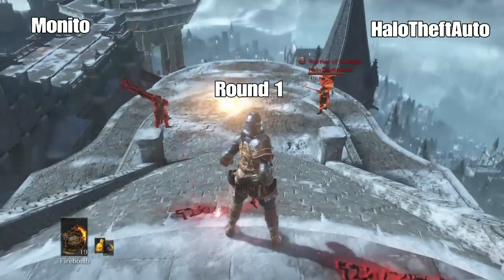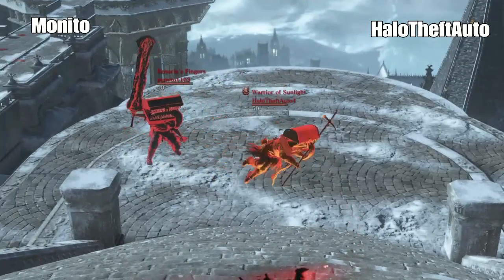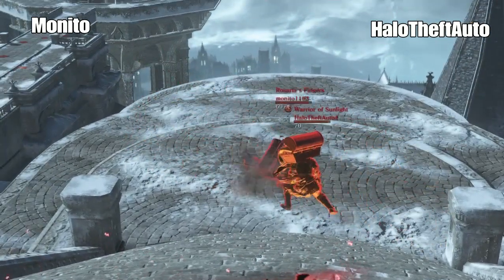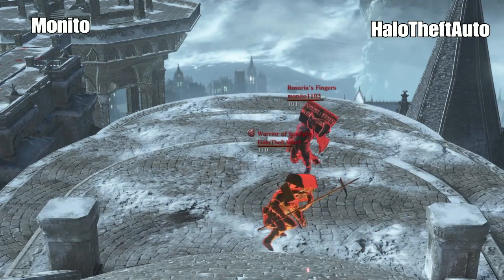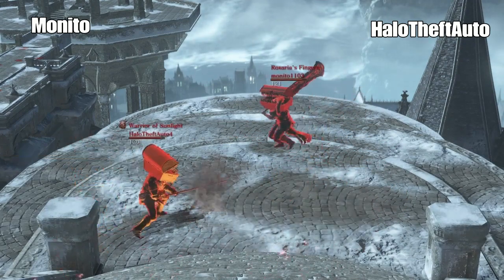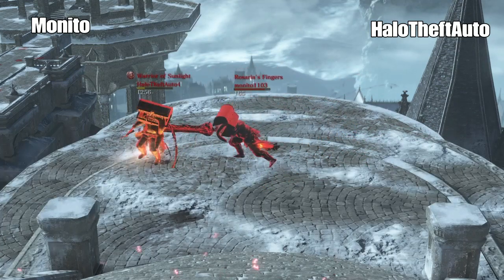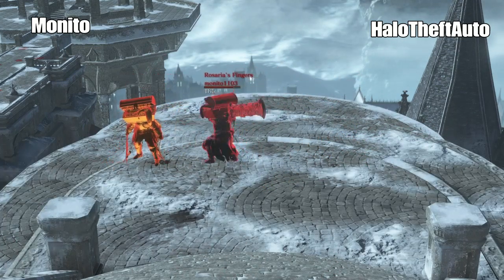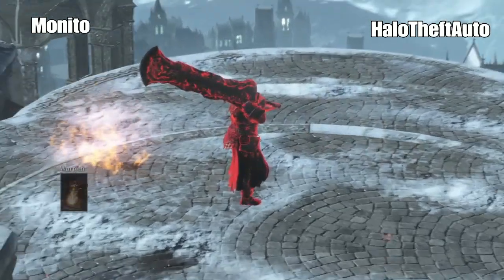Let's see what happens. Monito and Halo Theft Auto, round one. So Monito's using his usual setup, but he's not fat rolling, so he must have made an adjustment. Got that crazy R2, two R2s. That's like a 20-second round.